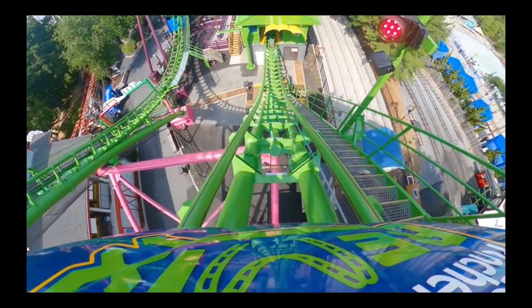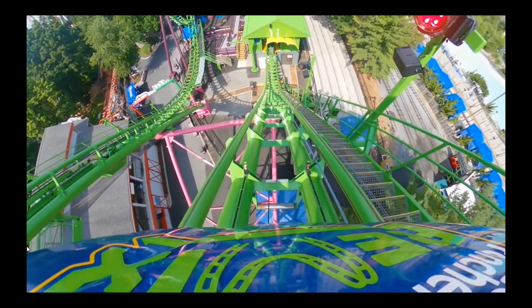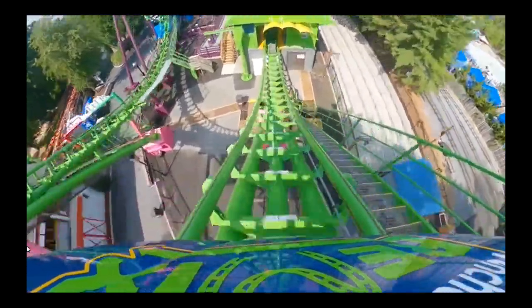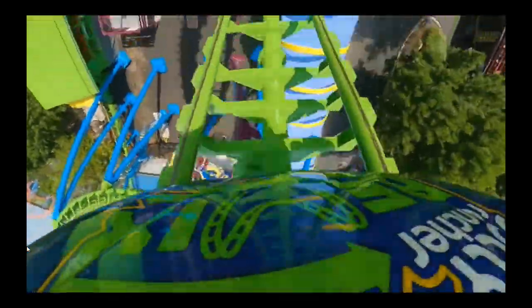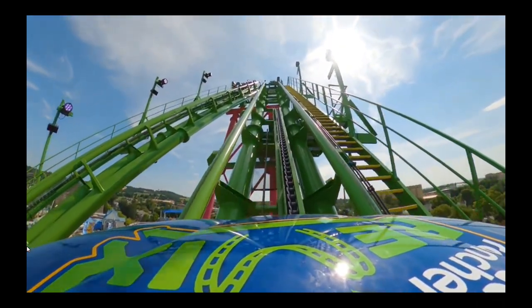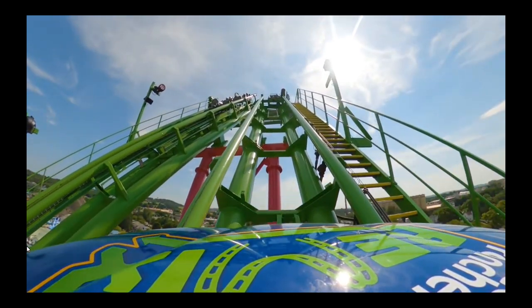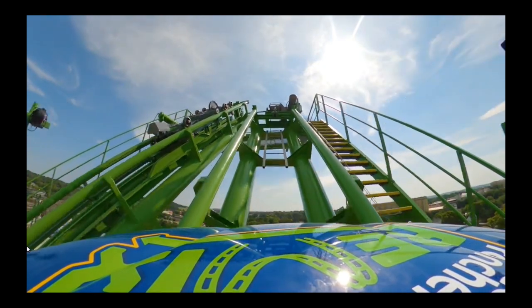You go up the first spike, drop down, pretty much get nowhere, pass through the station, hit the cobra roll — really doesn't do a whole lot. You go through a vertical loop; the first pass doesn't do a whole lot. You go up the second spike and the drop doesn't really do anything. You hit the vertical loop, which is actually really intense, then an okay cobra roll coming backwards, then you hit the brakes. It's a pretty lackluster layout — nothing to shout about, especially because it's been cloned a ton. That's why people didn't like Sidewinder: Hershey's filled with amazing coasters, and having just a clone in there throws everything off.